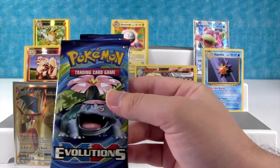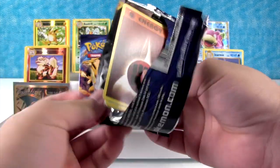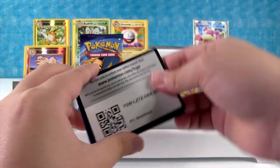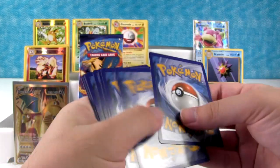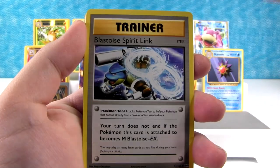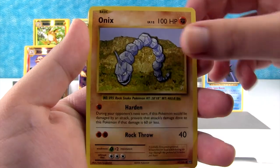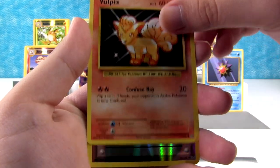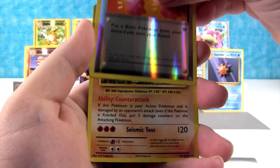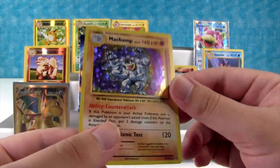Here's my last pack for the video - it's a Venusaur pack. Hopefully a full art, that would be sweet. We have Poliwhirl, Pidgeot Spirit Link, Blastoise Spirit Link, Energy, Magikarp, Onyx, Sandshrew, Vulpix, Reverse Holo Revive. And our rare is - ooh - a Holo Rare Machamp. Wow, that's really cool.